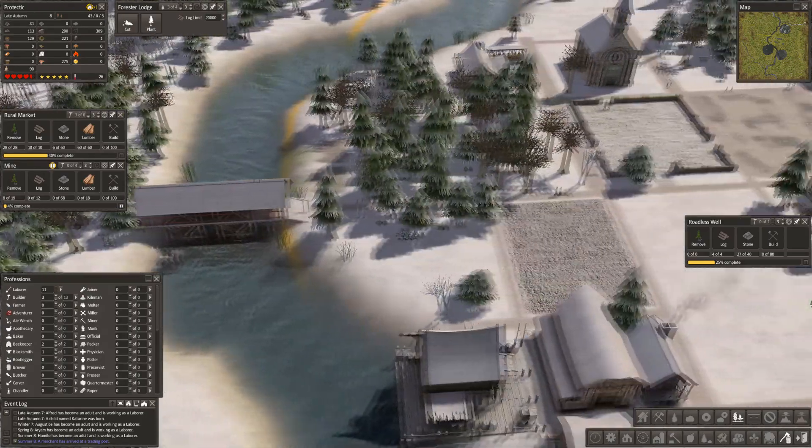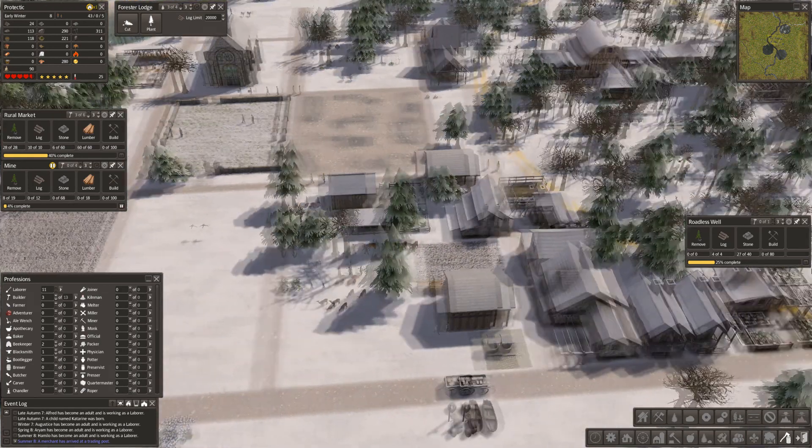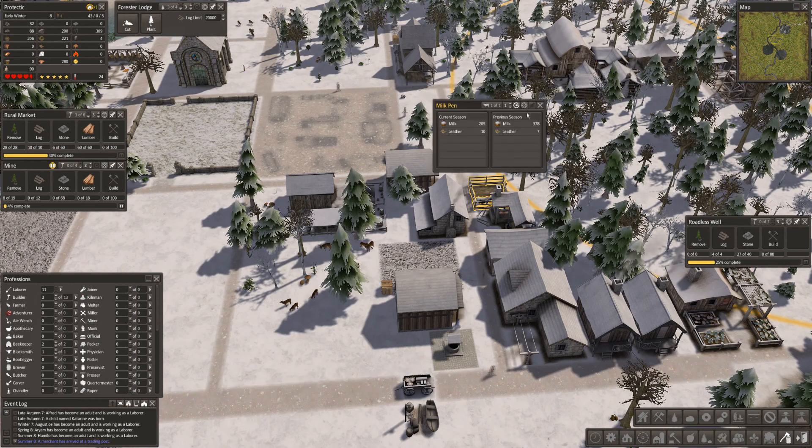Now we've got the bridge, we can actually do it. That stockpile is not being used, which is a good thing. I think it'd be better to have one up here. They're producing — yeah, thank goodness for that.